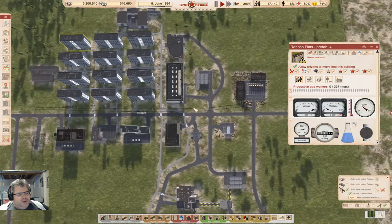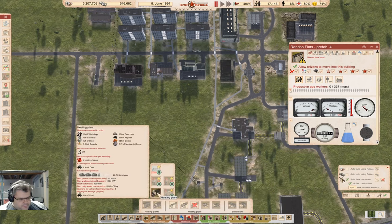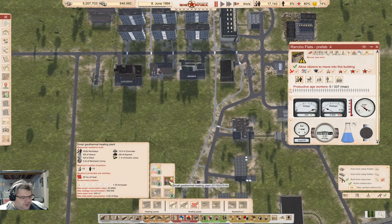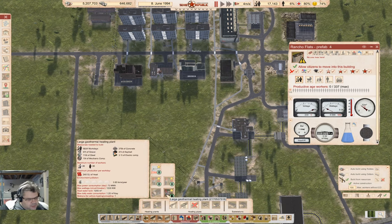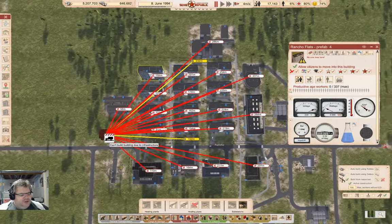We are accumulating people up here. There's one more thing I've forgotten to install up here — heating. What kind of heating do we have? Large geothermal, small geothermal, medium geothermal, efficient electric heating.